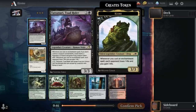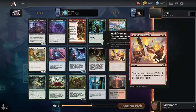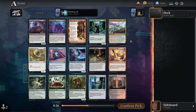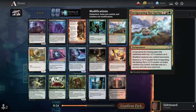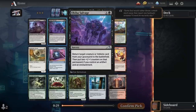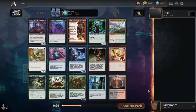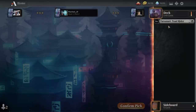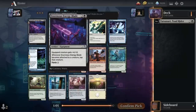We've got a nice pack here. Tatsunari, Toad Rider: if you can pair that up with any enchantment it spits out a 3/3, so that's pretty nice. Kaito's Pursuit and Jukai Naturalist have been really powerful in aggressive decks. Invigorating Hot Springs is a nice way to keep tossing counters around. Greater Tanuki can open up the door for a lot of mana and splashing ramp stuff, but I'm just going to go with Toad Rider here — give him a shot.